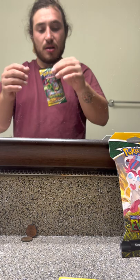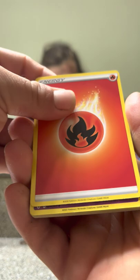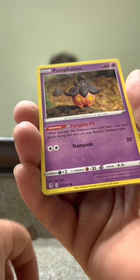Last two Evolving Skies packs. Let's see if we can pull a big hitter out of these. Code card. Fire Energy, Fire Energy, Boot Shake, Raboot, Albalife, Slack Off, Petlil, Pikachu, Pumpkaboo, Rufflet — Rapid Strike. Rapid Strike Skull of the Flying Dragon — followed behind a Melodic. Non-Holo Rare.